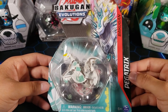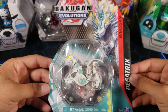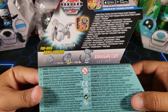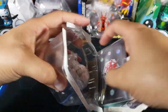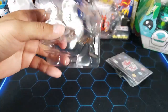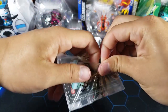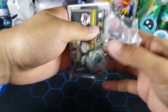Now let's take a look at this Haos Pegatrix. Here is the core Pegatrix — let's take a look at the back of the box so you guys can see a little preview. We got a character card, gate card, and two Baku Cores — very simple. Let's open this up and take a look at the Pegatrix. The Haos colors for Evolutions core Bakugan look kind of simple, but we'll take a look up close and see the stats as well.